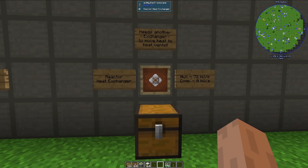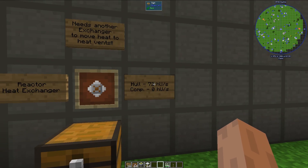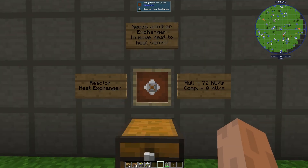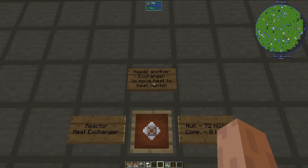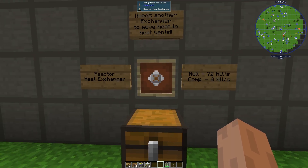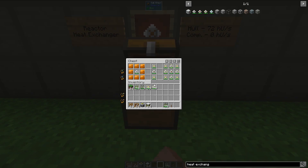Lastly, we have the reactor heat exchanger, and this one is rather different from all of the other heat exchangers. It can pull 72 heat units per second from the hull of a reactor, but it will not pull any heat from adjacent components. This heat exchanger needs another heat exchanger to move heat to heat vents to actually be dissipated — so this will pull heat from the hull, but it needs adjacent heat vents to move it to other components that can actually dissipate the heat. A setup like this won't work — the reactor heat exchanger will pull heat from the hull but it will not exchange it to adjacent components, as its component heat exchange rate is zero.